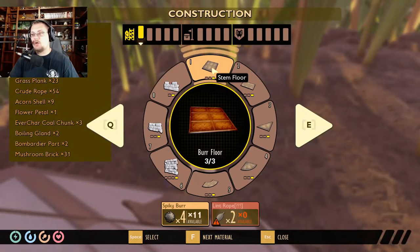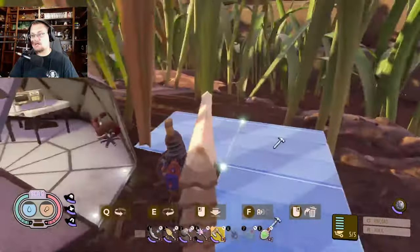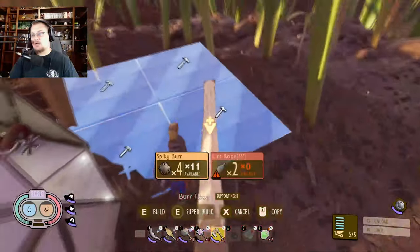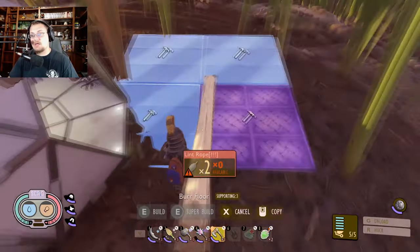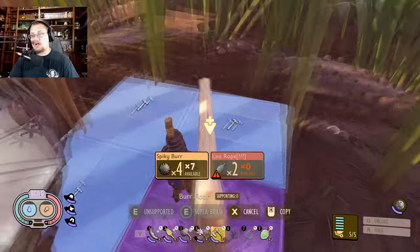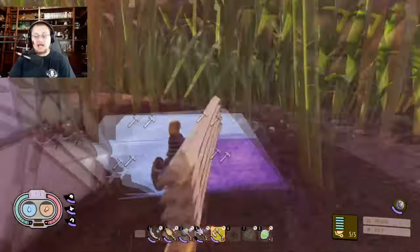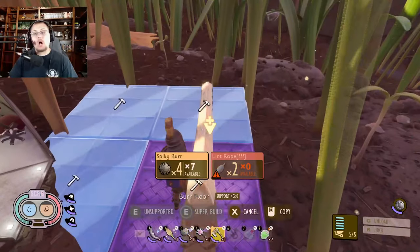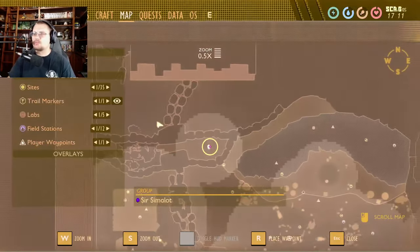Now you have all the burr weed flooring unlocked. It currently says stem floor but it's definitely not a stem floor. It takes lint rope and spiky burrs to make it. Lint rope will be covered in another video, but that's what you need to build these floors.